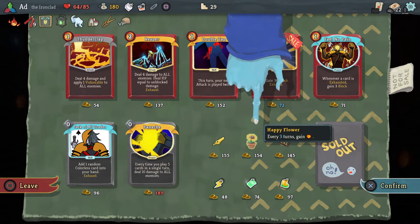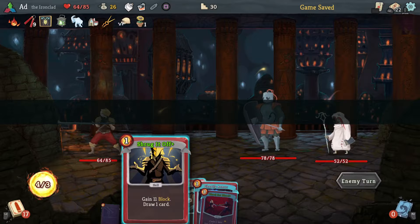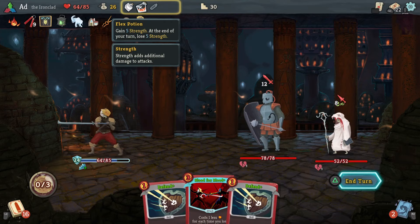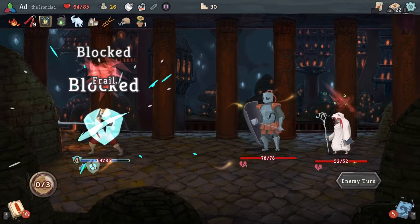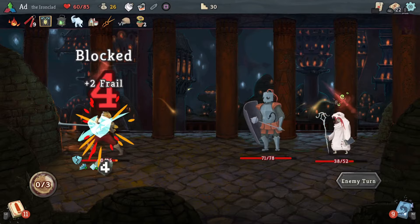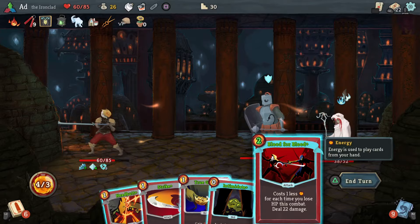Bag of Marbles — not a huge deal for the build I've got going, but still sometimes very cool. Be mindful of that Strength Potion because I want to look out for a good opportunity to actually use it. I think actually now would be a good time to use it — let's do something I rarely do and kill the mystic first.